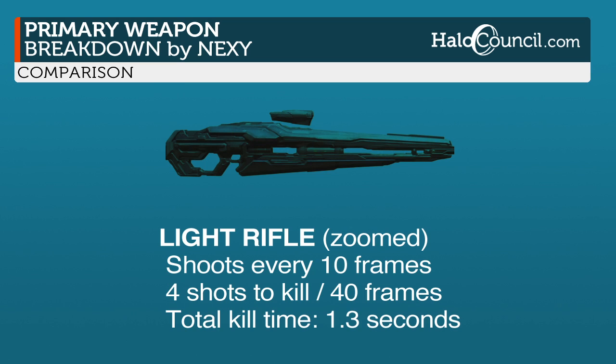Now when you zoom the light rifle in, it shoots every 10 frames. It only takes 4 shots to kill somebody, which equals 40 frames. So you can kill somebody in 1.3 seconds.